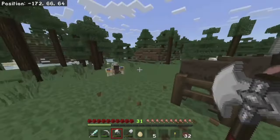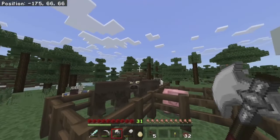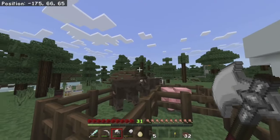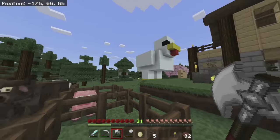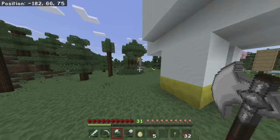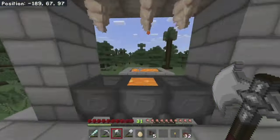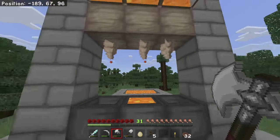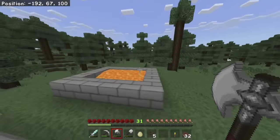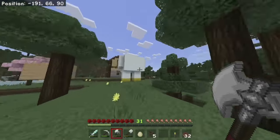Anyway, that brings us nicely to today's episode. It is about these guys right here — our cows. We are building a cow farm today, a semi-automatic cow farm, because we need leather for our enchants and our bookshelves and things like that. We built a dripstone farm last time, and behind that we've started collecting our little lake of lava so we can eventually make our nether portal. And today we're going to be making our cow farm.